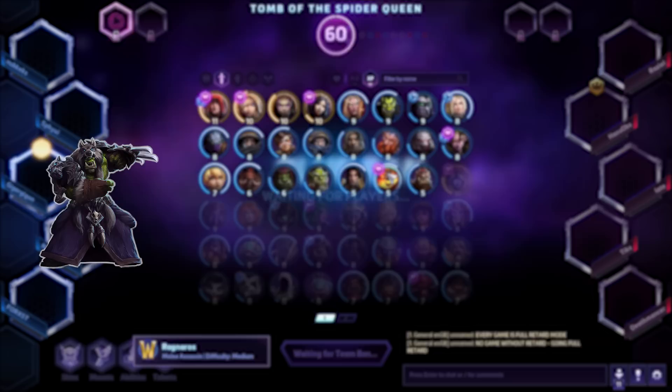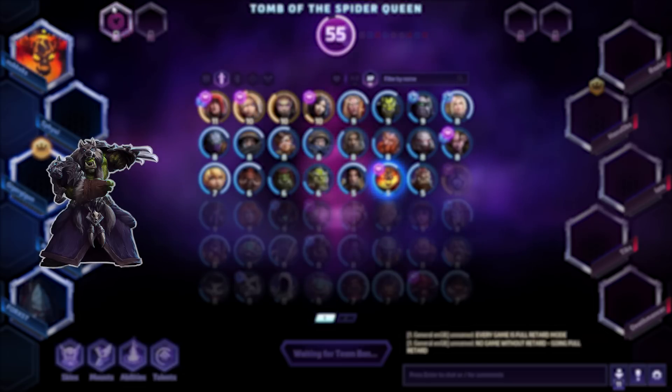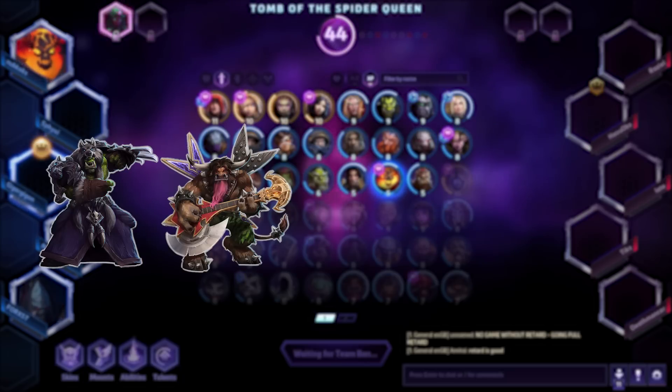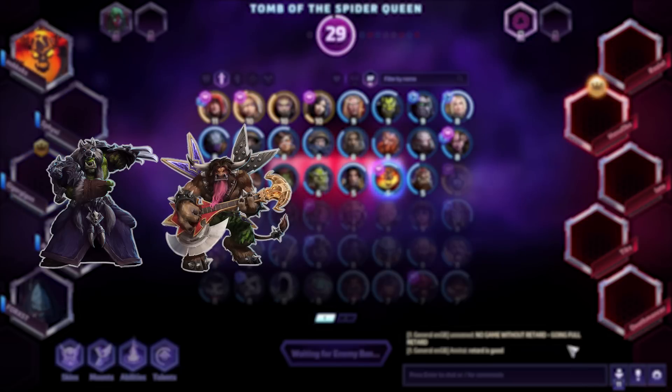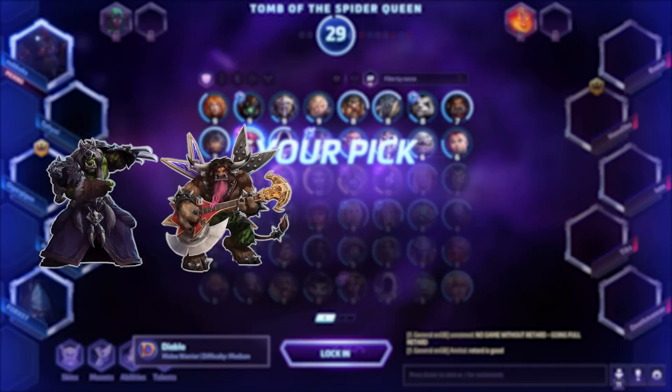If your team has four assassins, the best thing you can add to save it from itself is a healer. In Quick Match, they had to change the rules so that teams with healers were only matched against teams with healers, because it was just unfair. You always want a healer. Number two, you want a warrior — not quite as important as a healer, but still very good. Something big and tanky that brings a lot of control and keeps your squishy damage dealers safe. A good example would be ETC.